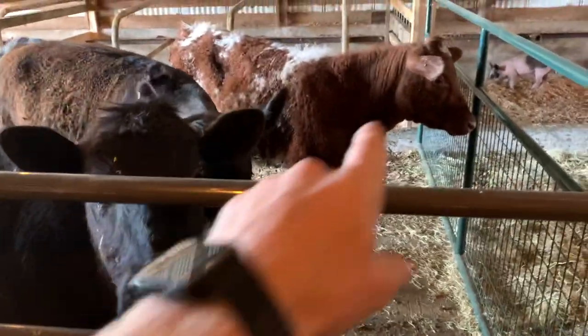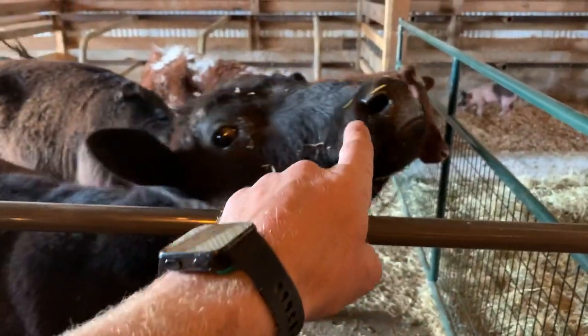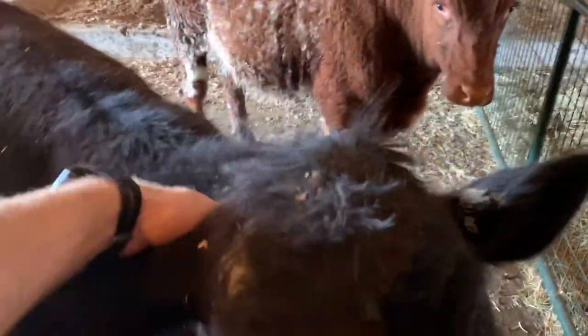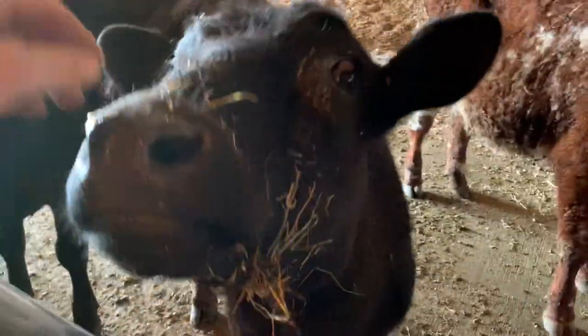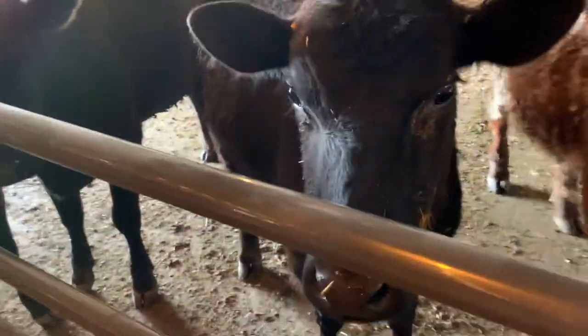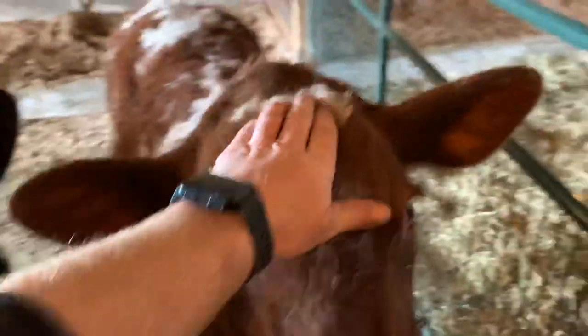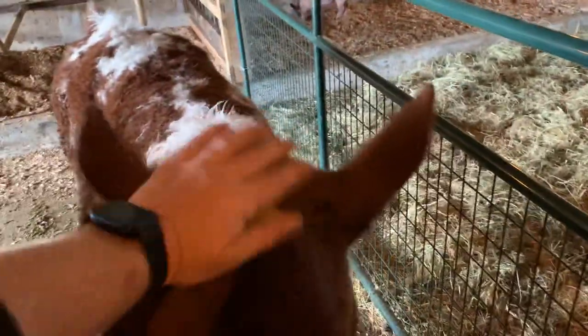We're going to do cows. That's Snickers, she's a shorthorn. This is Hashtag. Hashtag is the friendliest one out of all of them — she'll come right up to me. Literally the other day she almost knocked me over because she came up and bumped into me from behind wanting some cake. Snickers is the second most friendly one.